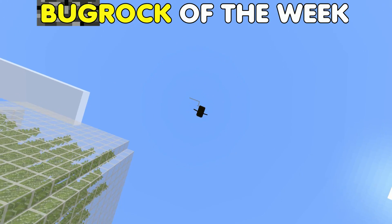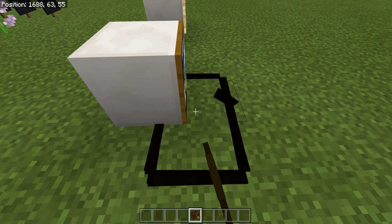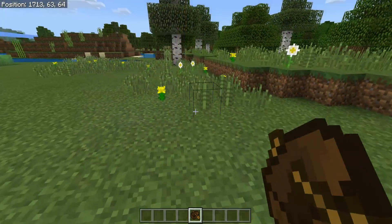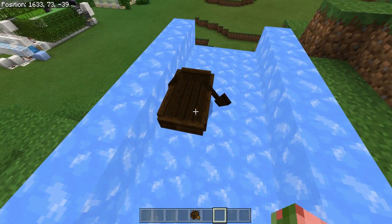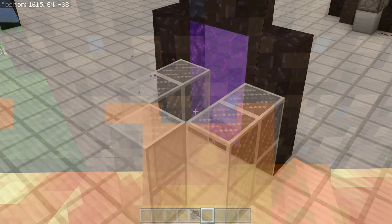Today we're going to be taking a look at some weird and troubling issues with boats. The innocent, the majestic, the glorious boat actually has a lot of weird issues. I was able to find like six or seven things within like 15 minutes of just messing with these, and that is kind of scary. They should not be that broken. Why has this been unnoticed and unannounced?